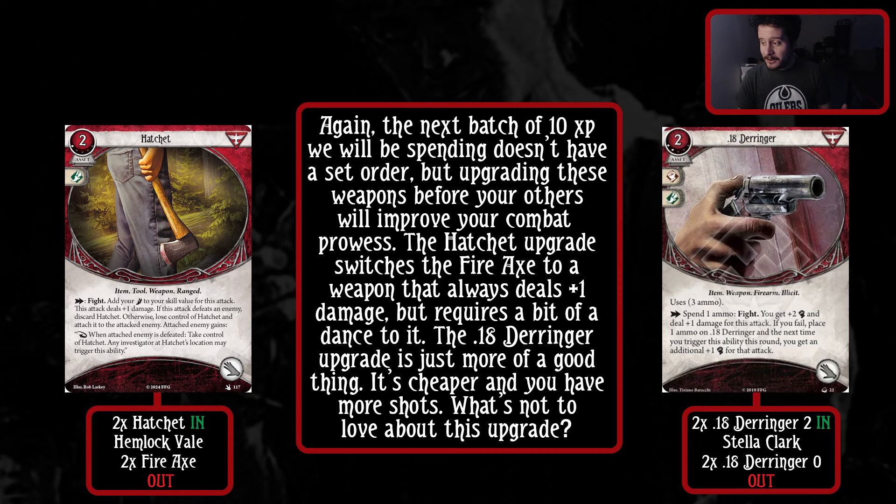The Hatchet is actually going to be a lot easier to dance around than it reads on the tin, especially if you have other weapons in your kit. The upgraded 18 Derringer is just more of a good thing - it's cheaper, has an extra shot, and also has a buff ability if you miss. So that's replacing the level zero 18 Derringer.